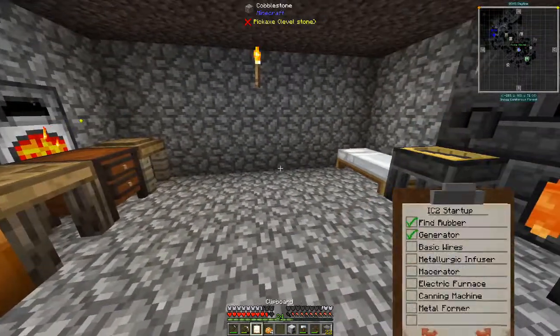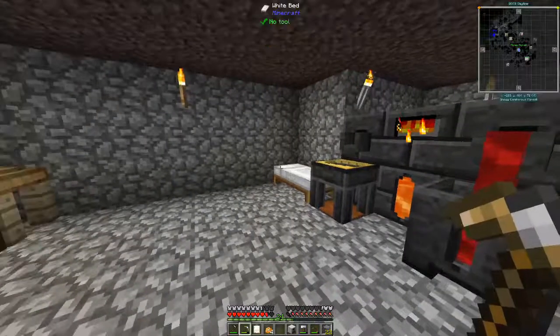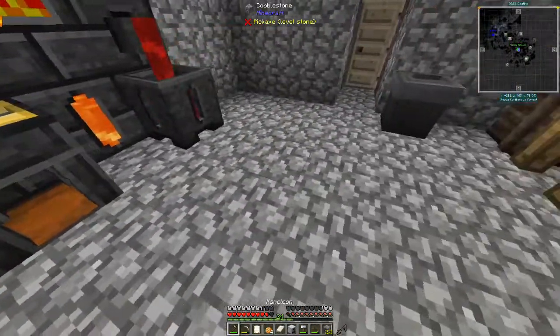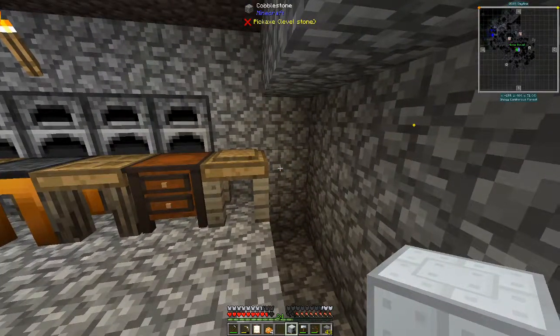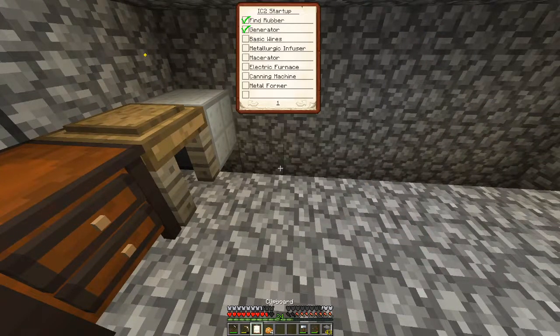Let's see — more iron. If I put my bed right here for now, we'll put the generator right here. And now we need to skip cables for a second, because we're actually going to use the universal cables instead of wires. Basic universal cables — let me change that.